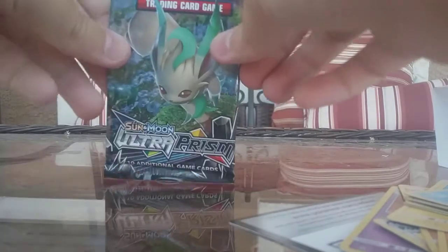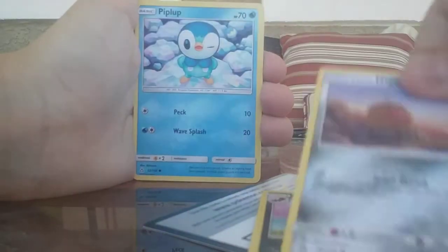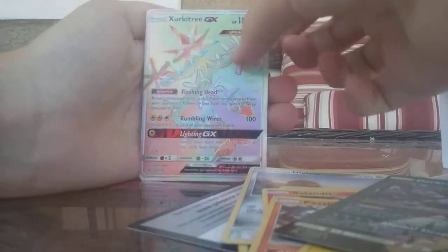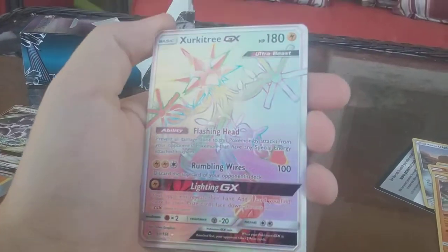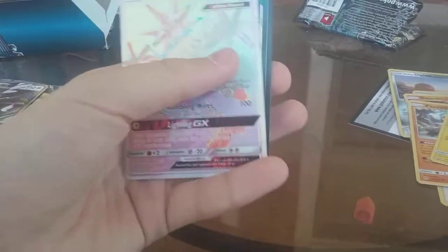Last pack. Come on, give us the Leafeon luck. Fairy Energy, Skuntank, another Cynthia, Cosmoem, Glow and Diglett, Piplup, Salandit, Pacimian, Shinx, Dark Rye Prism. Oh my gosh guys, we just got a Rainbow Rare Zirka Tree GX! That is a beautiful, beautiful card. We just got an amazing pack here — Dark Rye Prism and a Rainbow Rare Zirka Tree GX. That right there is some last pack magic, if you ask me. Double pulls out of the last pack of magic.